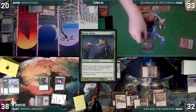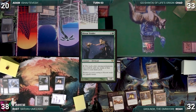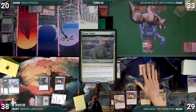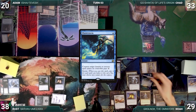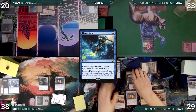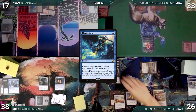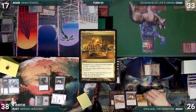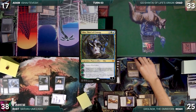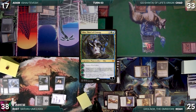Chad draws and casts Bloom Tender, does nothing else, and passes to Noah. During his upkeep, Noah loses his Mana Crypt roll and takes 3 damage. He draws and moves to combat, attacking Adam with Grolnok. Grolnok triggers and Noah mills Concordant Crossroads, Laboratory Maniac, and a Flusterstorm. Grolnok triggers again and Noah exiles the permanents with croak counters. In his second main phase, Noah casts Brainstorm, draws 3 and puts 2 back, plays a City of Brass, and then taps it to help cast Oko, Thief of Crowns. He activates Oko's first ability targeting his own Lion's Eye Diamond, then gives the turn to Rust.